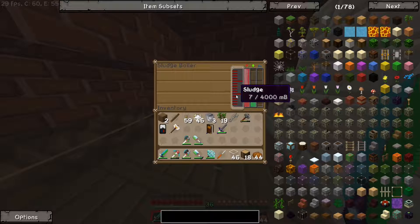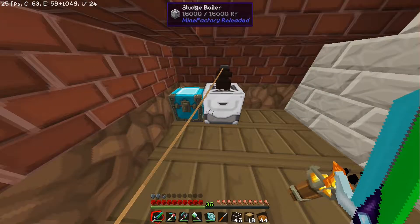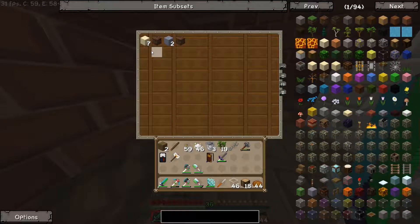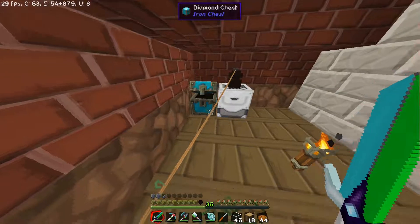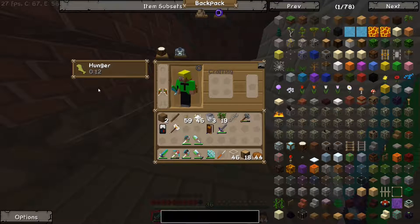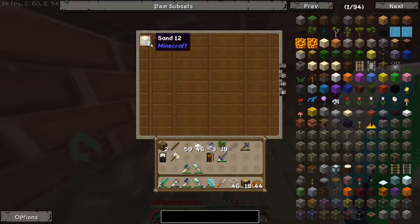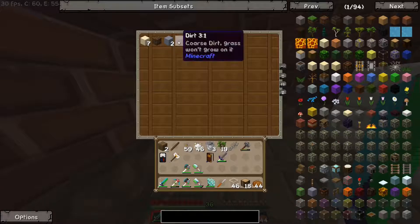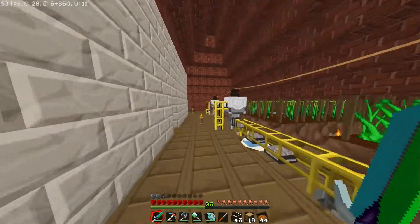Denn der Sludge-Boiler, wenn der arbeitet, das dauert immer etwas. Aber wenn der arbeitet, dann vergiftet der die Spieler, wenn man in der Nähe ist. Und man bekommt hier Sachen raus, das liefert er gleich in die Kiste. Zum Beispiel Sand, Dirt, sowas. Hier hat er gerade gearbeitet, und ich werde vergiftet und habe Hunger. Also der hat gerade gearbeitet. Hier haben wir dann Sand, normalen Dirt, Clay, und ein Dirt, wo man nichts drauf pflanzen kann. Aber wenn man den hinsetzt und abbaut, ist er normaler Dirt.